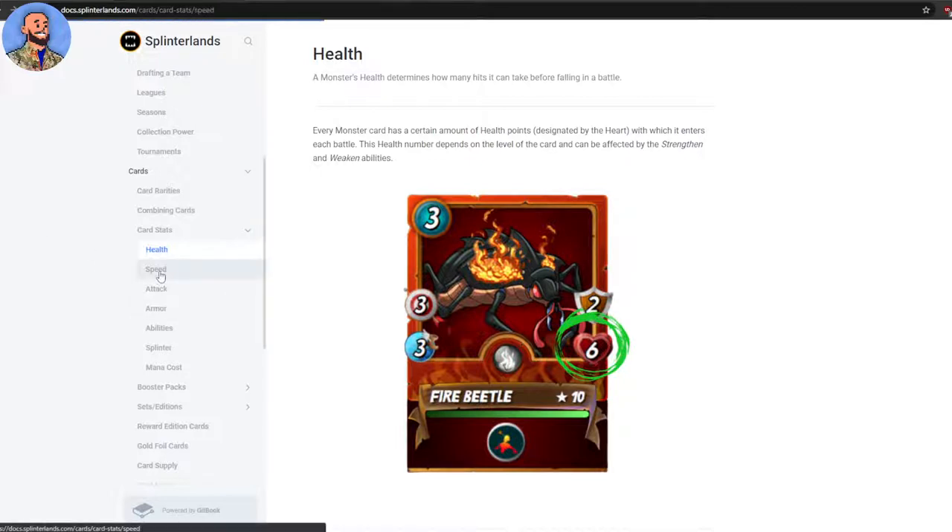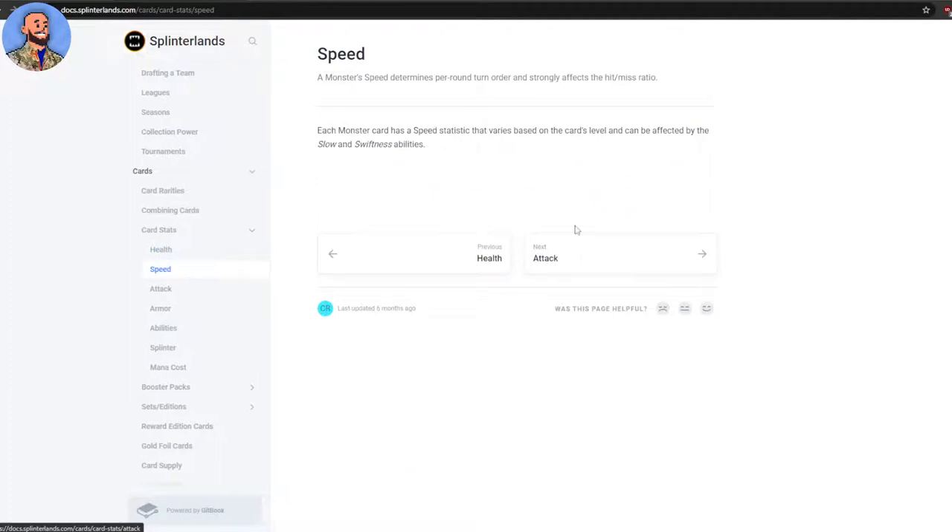Speed is a little more tricky. Each monster card has a speed statistic — the blue circle at the bottom left — which varies based on the card's level and can be affected by the Slow or Swiftness ability. The higher the number, the faster the character takes its turns, and also the more agility it has — meaning a higher likelihood of dodging an attack, though not magic attacks.